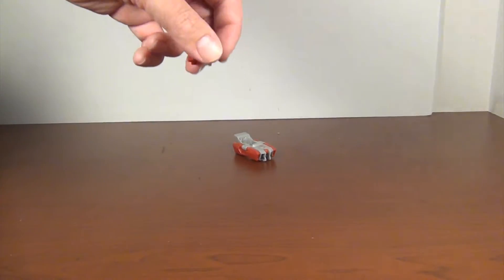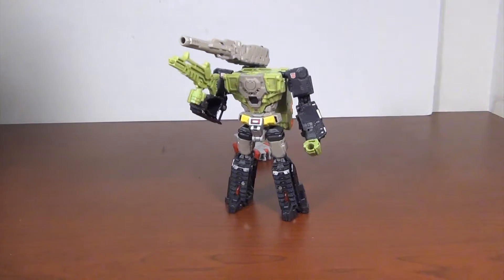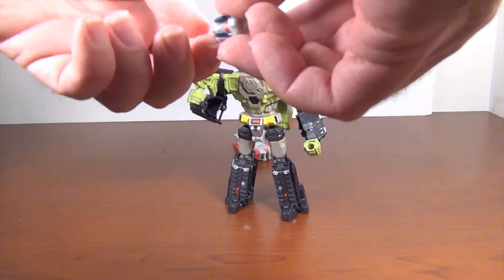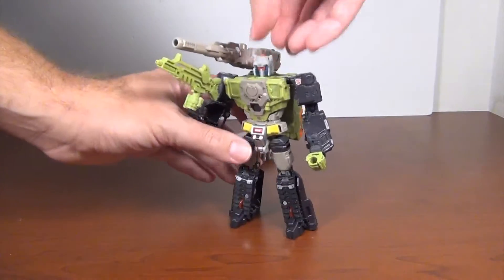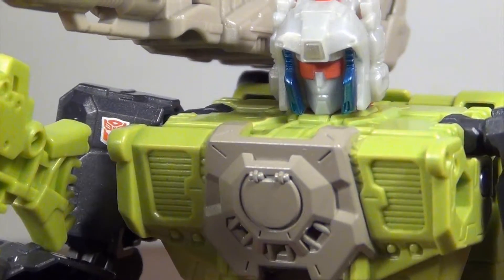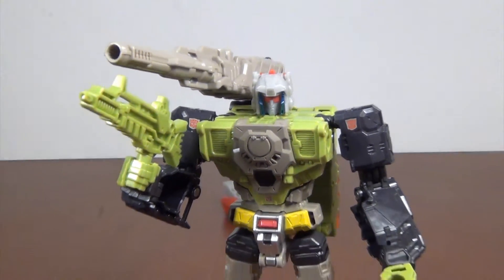We'll zoom out and bring in a Headmaster - well, a deluxe. We'll bring in Hard Head here, pop his head off. I'll flip it so both faces are facing forward and just pop Siren in. He goes in nice and snug and actually looks pretty cool, although he doesn't really go perfectly with Hard Head, but he does a good job.